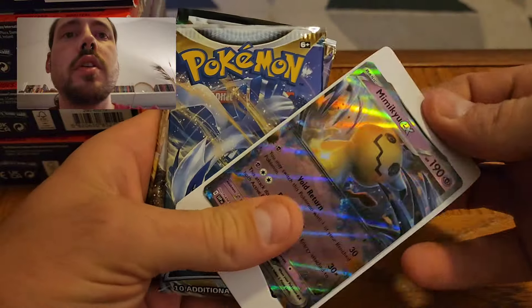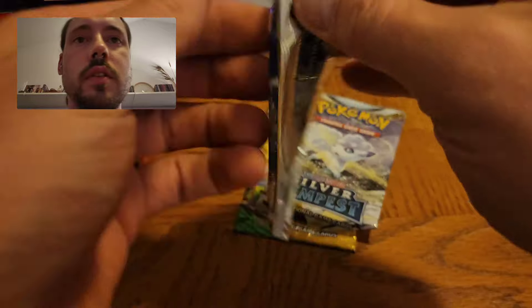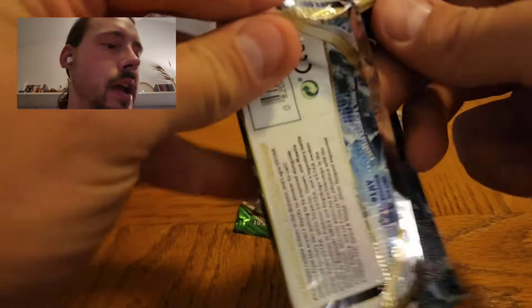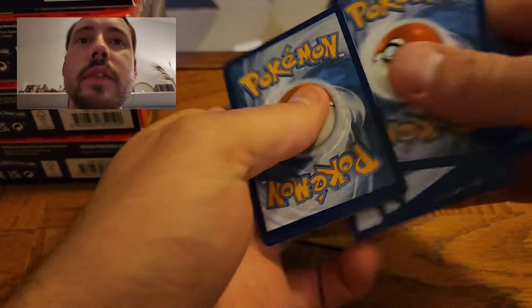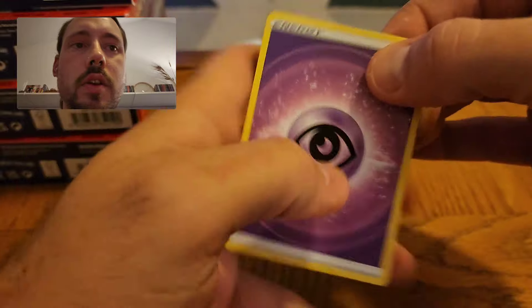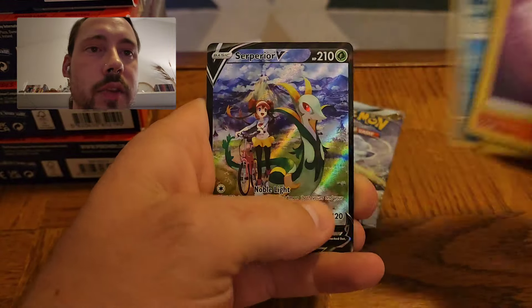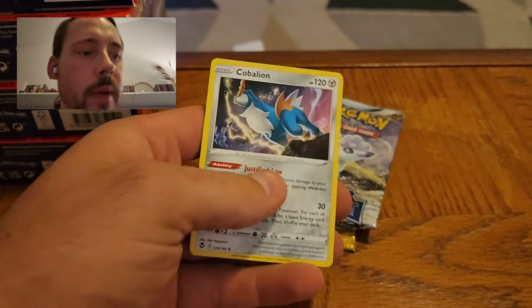Here's a code card. Promo. Three more packs. I don't expect to get as lucky as I did last time hitting that Lugia Alternate Art, but still lots of potential, especially with 24 packs total — definitely a lot of chances to get some good hits. Superior V Trainer Gallery — beautiful. And Cobalion. Nice way to have a white code card pack, for sure.